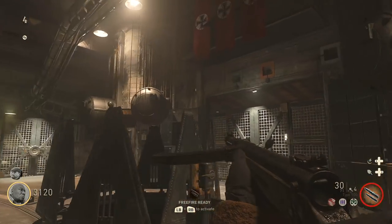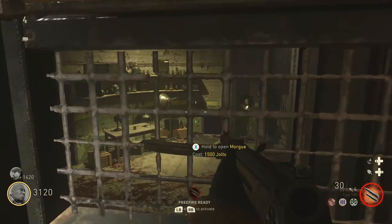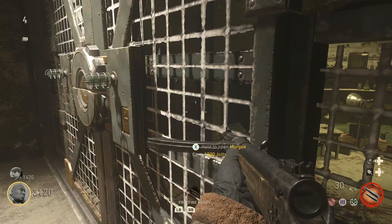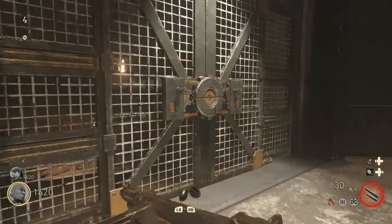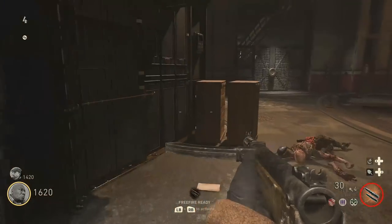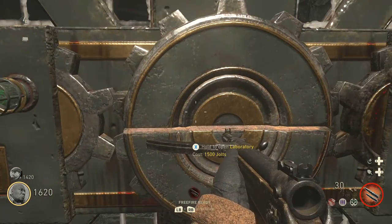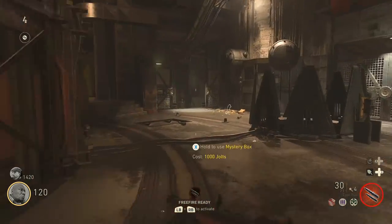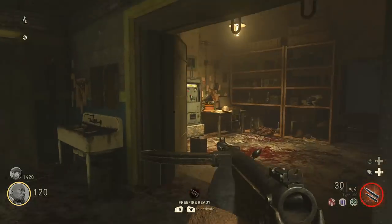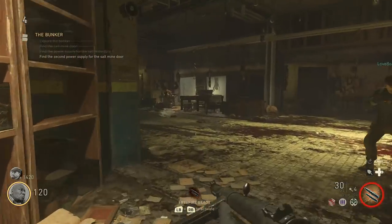After you've turned the crank, it's now time to raise enough jolts in order to open up the doors to the morgue and the laboratory on the left and right side of the crank. You can share your jolts with your partner by using left on the d-pad to drop some money for them. I would highly recommend that you have weapons you're comfortable with, as things tend to get a little bit difficult here.